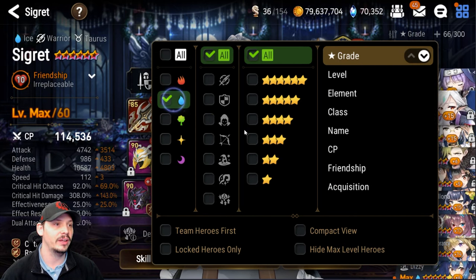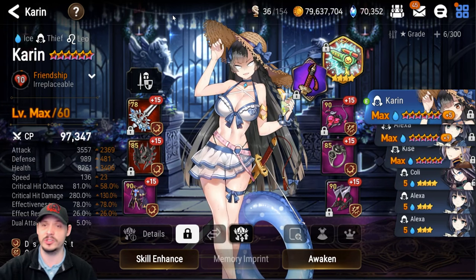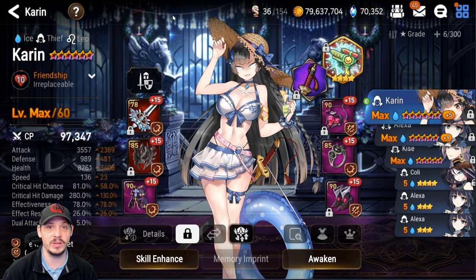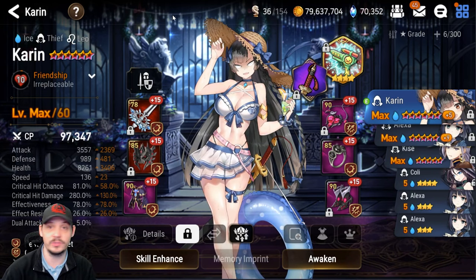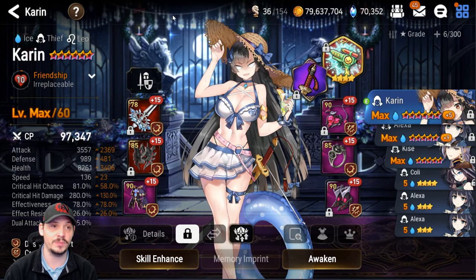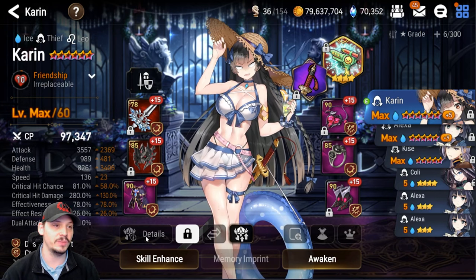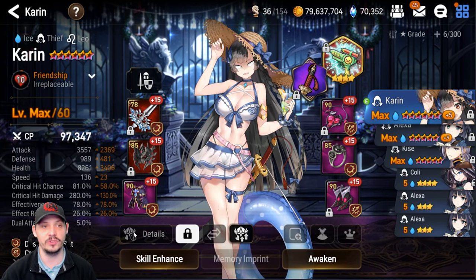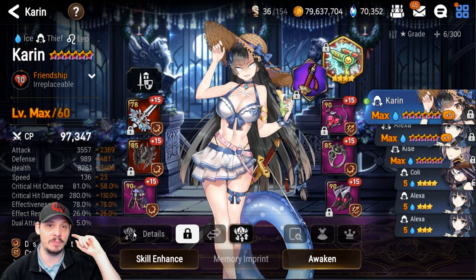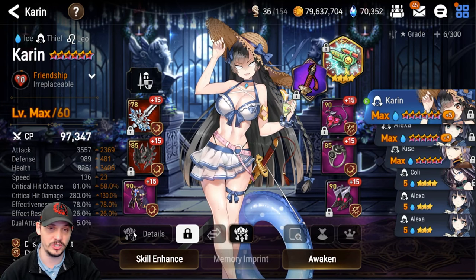Next up is Karan — a unit many of you may have had as your initial damage dealer. For some of you she's been a long-time unit; for others, today might be the first time you're looking at building her. If that's the case, my advice is to Friendship 10 her first — we'll talk about why when we get to her skills.